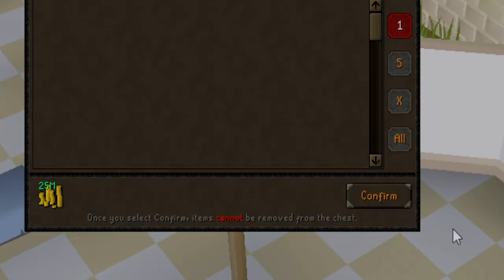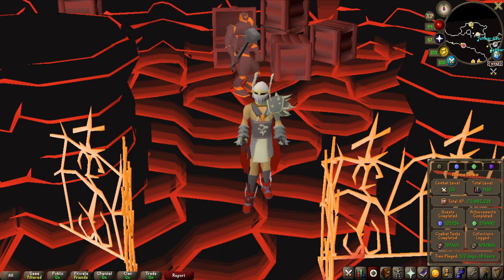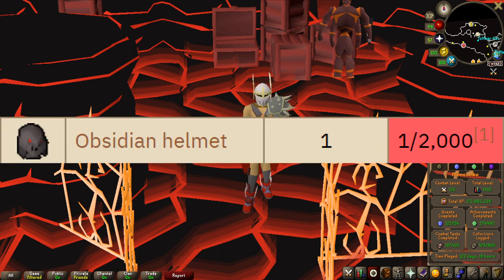In the last episode of On Drop Rate we went to the wilderness and fought Scorpia, and actually managed to get the pet in 1,516 overall KC. But in this one we're not going to the wilderness again. We're going to be in the TzHaar caves, and the item we're going for is the obsidian helmet, which is a 1 in 2,000 drop rate.